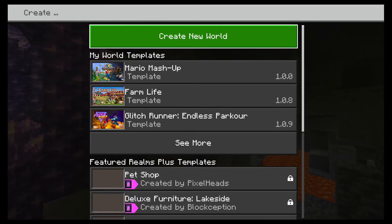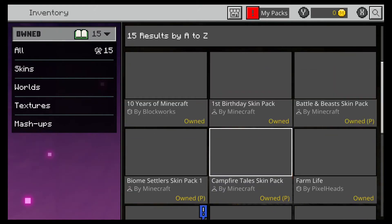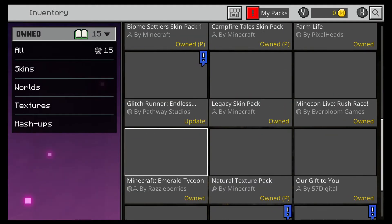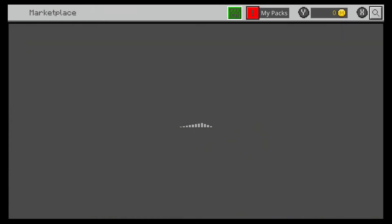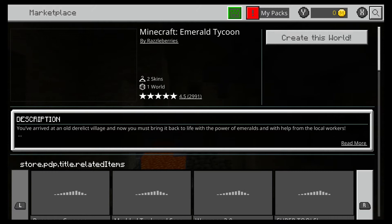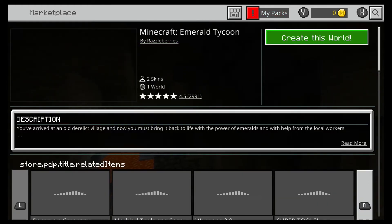So we go to Create New and then we go to World Templates. Under 'Owned,' we find the Minecraft Emerald Tycoon right here. Because I already downloaded it we don't have to download it, but if you go to the marketplace you're going to have to download it. While we wait for this to load, thank you guys for your support and for watching my videos.